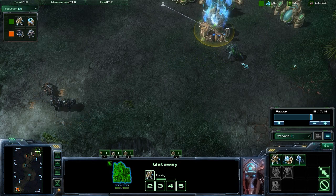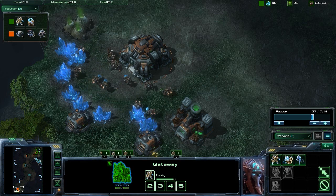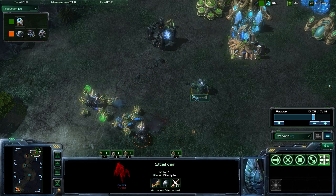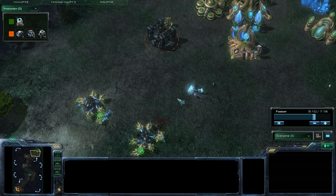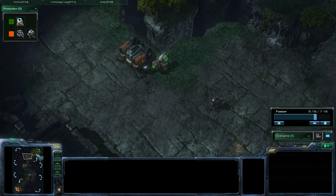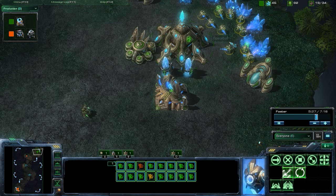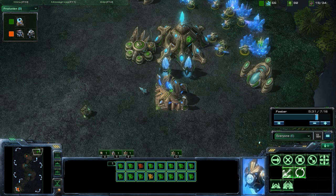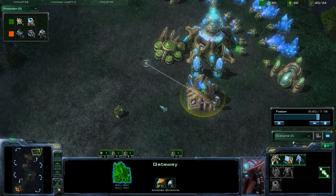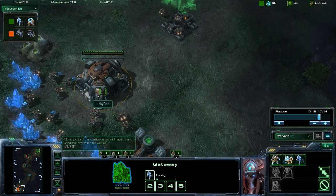As players learn strategies in the game — as Protoss players learn how the Proxy Reaper Rush works and learn how to counter it — it becomes less effective. Had we moved in with a Reaper, it wouldn't have been as effective because the Stalker would have pushed the Reaper right out and we probably wouldn't have been able to get our Bunker up in their base. But since we went for Marauders, we've done significant damage. For the past maybe 30 seconds, the Protoss player has been forced to pull his Probes off the Mineral Line just to deal with these Marauders, because that one Stalker was not going to be enough. That sets him back tremendously in economy.